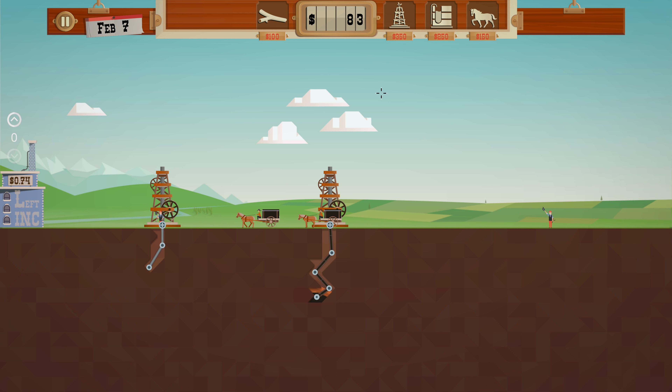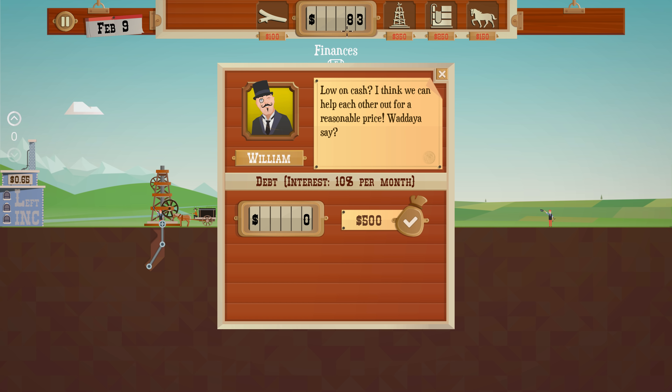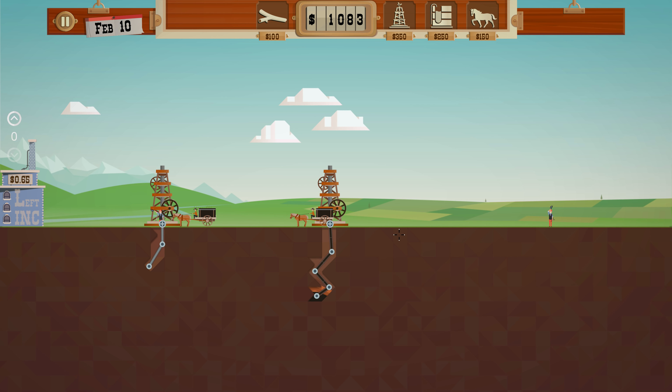I'm out of money. If we click this money thing here, we can borrow money. The more you borrow, the higher the rates. So let's borrow a thousand bucks at 12% interest. That way we can get some more wagons going.